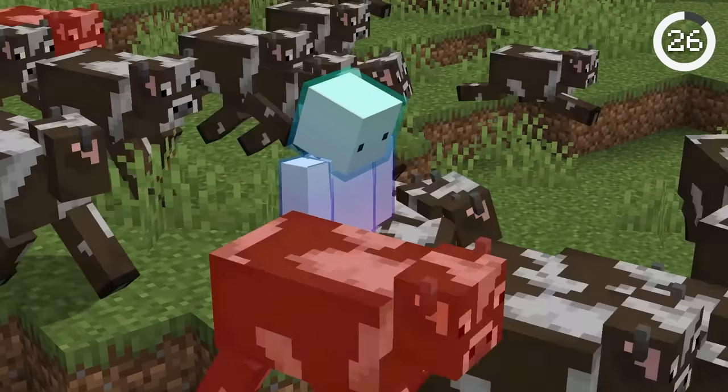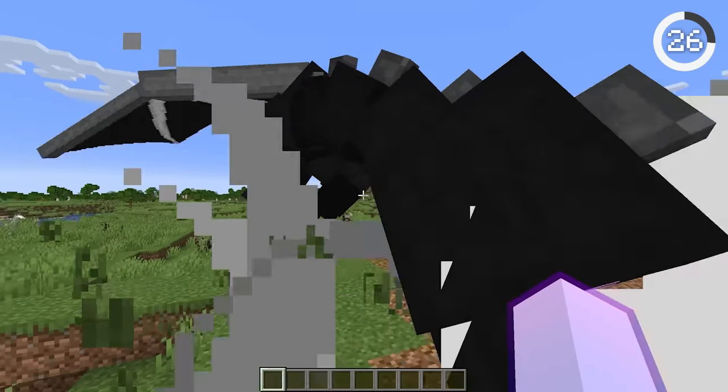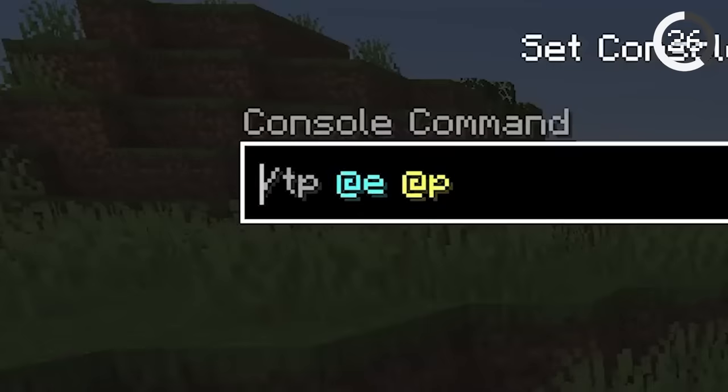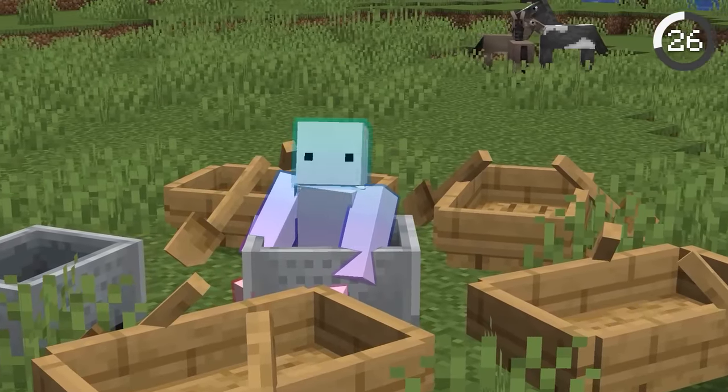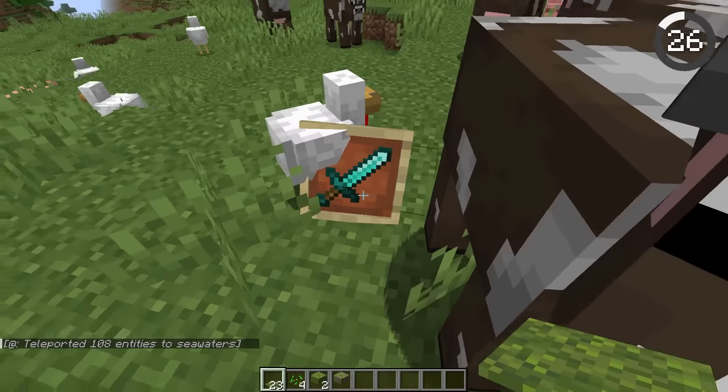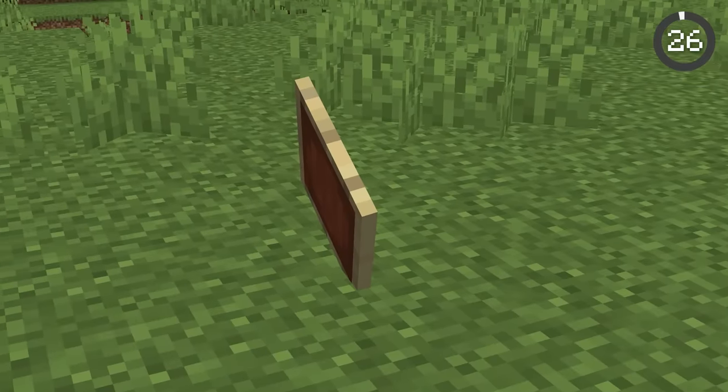Number 26. Did you know you can teleport mobs? Running this command will teleport the ender dragon right to you, but you can take it one step further and teleport every mob to your location, including things like boats and minecarts. The item frame looks pretty funky when you teleport it — it can even be slanted.